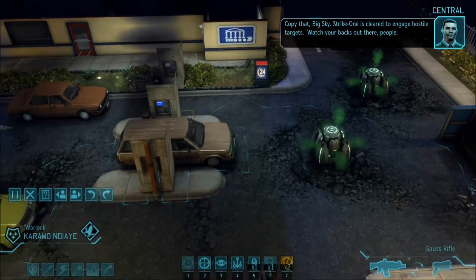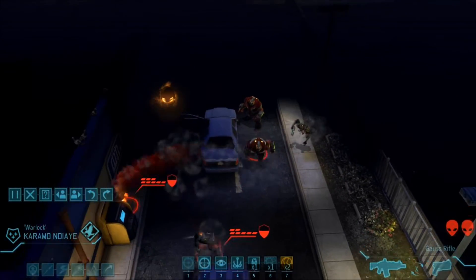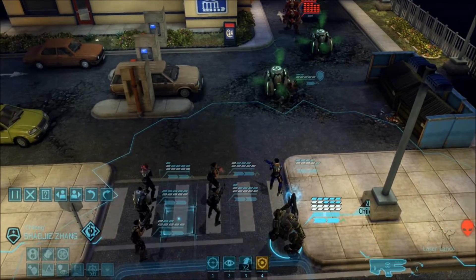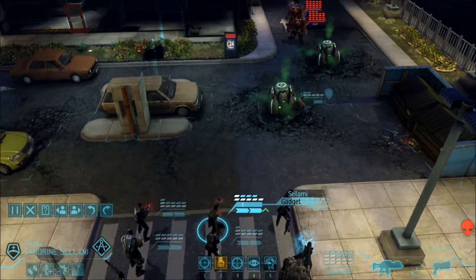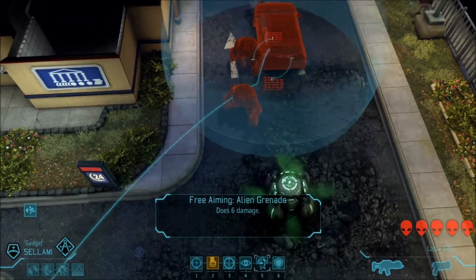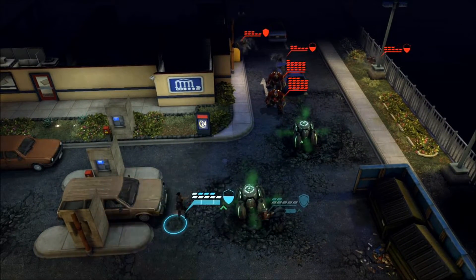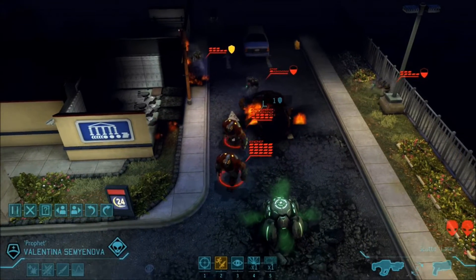Just move on up — we see a couple berserkers and floaters. Of course, already. We could chem grenade them — wouldn't be a bad idea. Could launch a grenade with Goliath, also not a bad idea. But we could launch a grenade right here, hopefully blow up that car, possibly kill the floater, and really damage that berserker. Nice — that floater's almost dead, I'm happy with that.